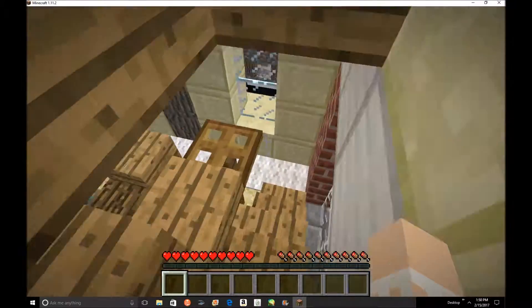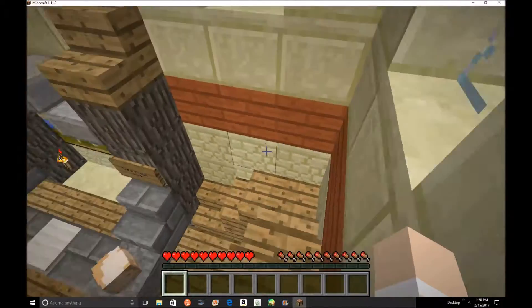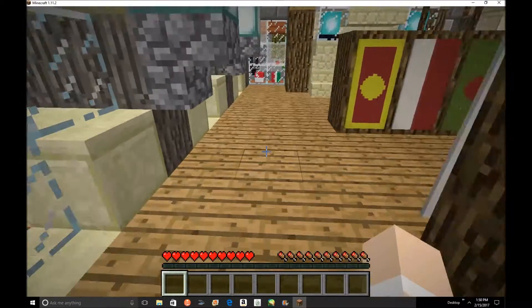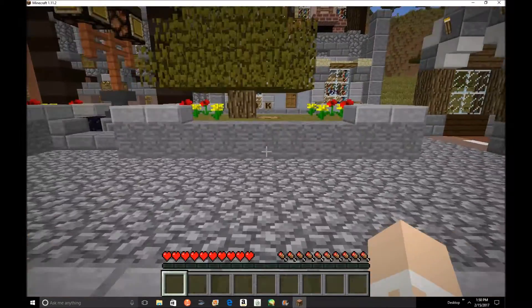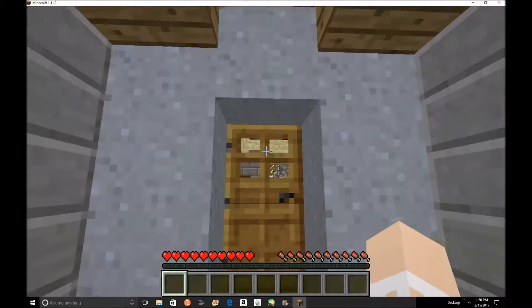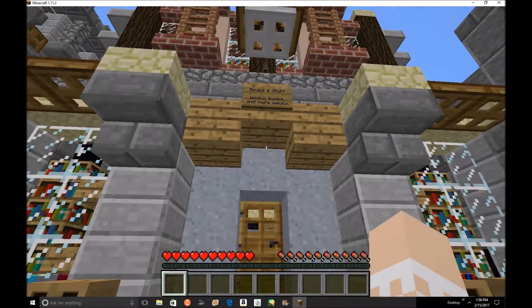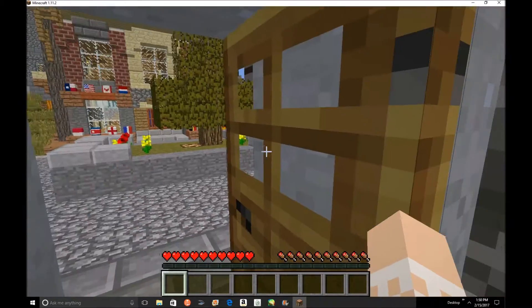This is obviously like a beta version of the map. This is a really pretty store, I really like it. Let's close the doors. Now this is the book store - books and stuff, books, books and more books. My teacher would love this store.